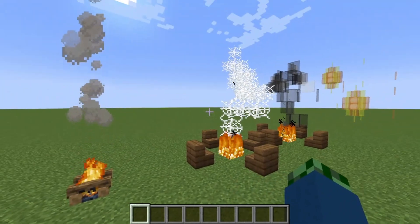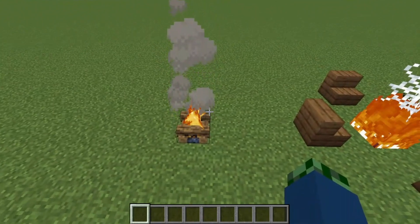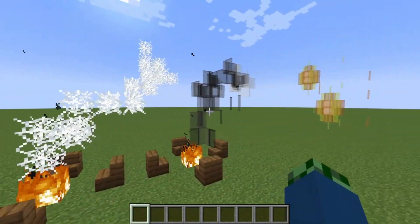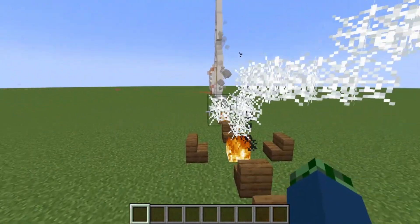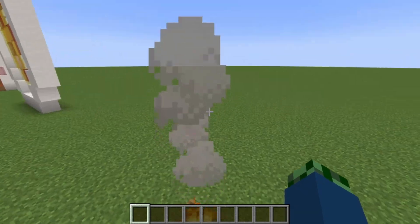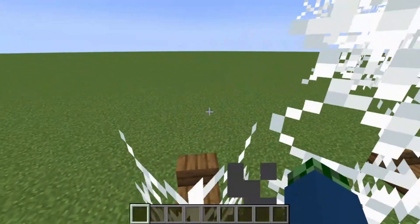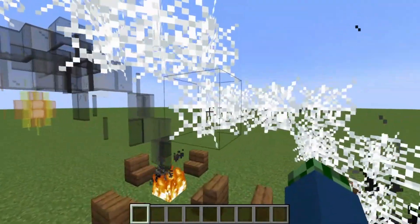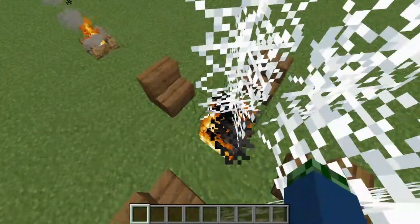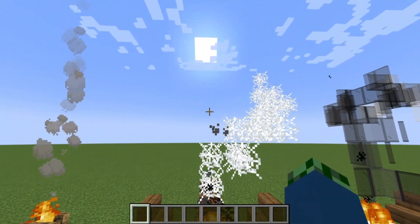Now here's another thing: particle effects. You have the regular particle effects, but one that's actually pretty popular in the build community is taking something like what the campfire does and making it your own — making it look more natural.